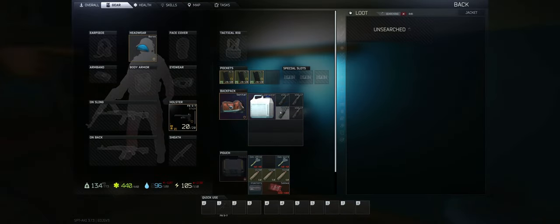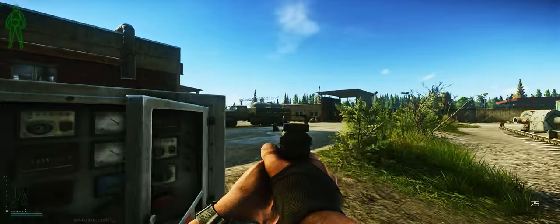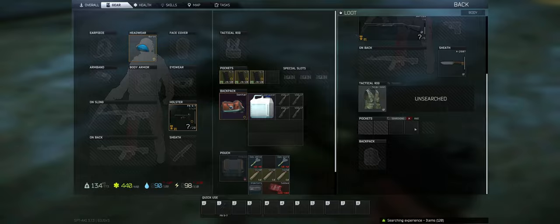As for where you can find this key, it's going to spawn in the usual spots: the jackets, the drawers — also known as filing cabinets — and the pockets and bags of scavs. But this one does have a static spawn.